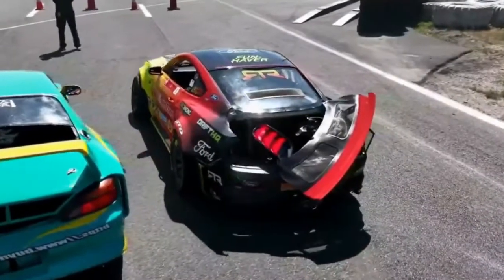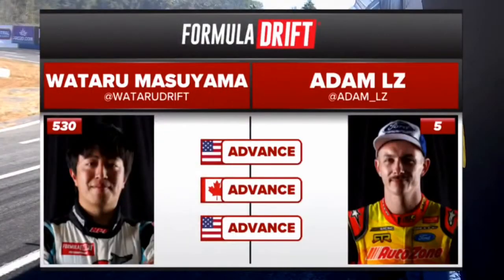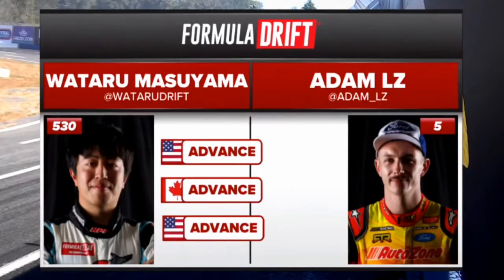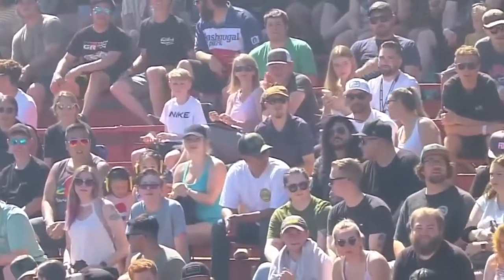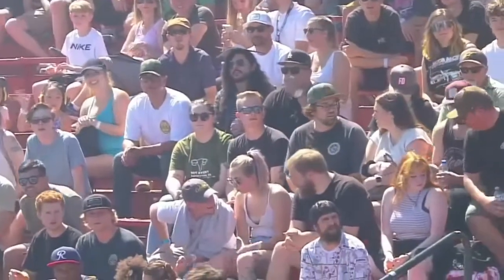We do have to go back to the Denofa power battle. That Mustang is looking worse for wear — they have bash bars, but only to a certain point. Here we go, slide them left for Masayama, right for Adam LZ — and Masayama gets the victory, taking out Adam LZ. Unfortunately, LZ is retired early and is knocked out in the Top 32.